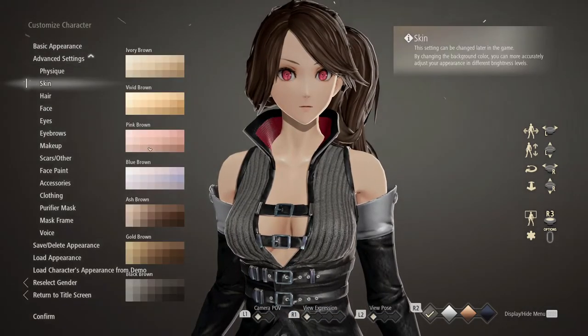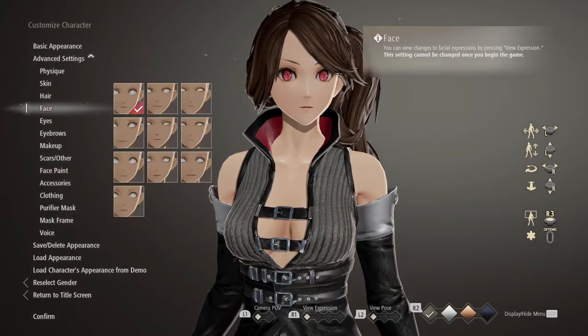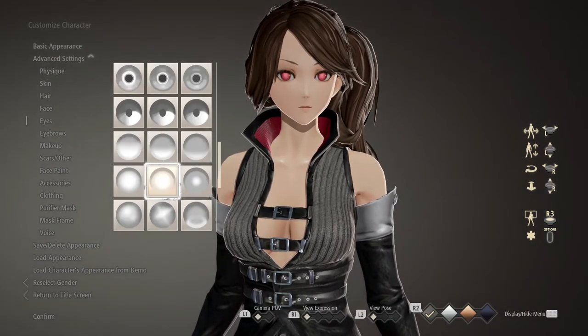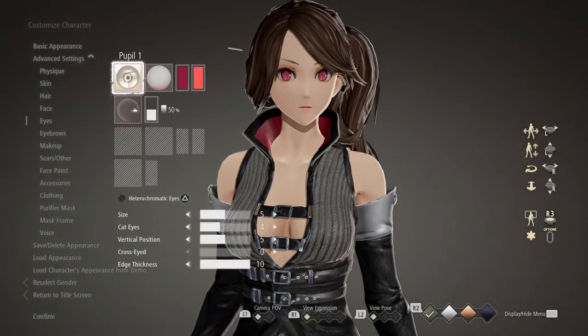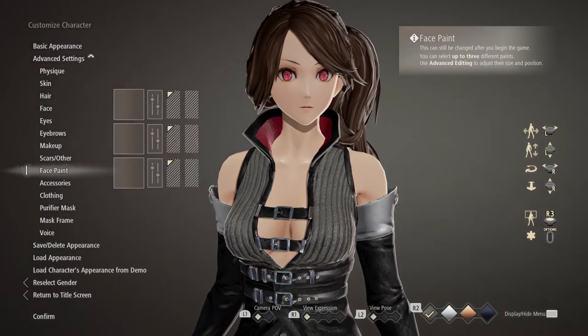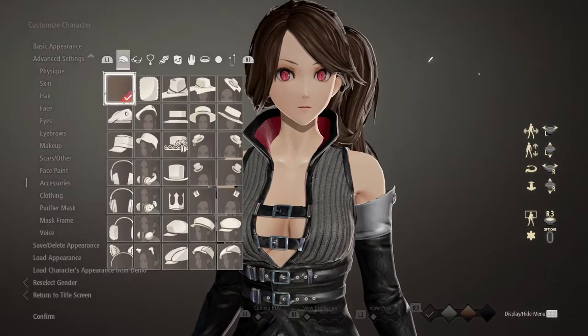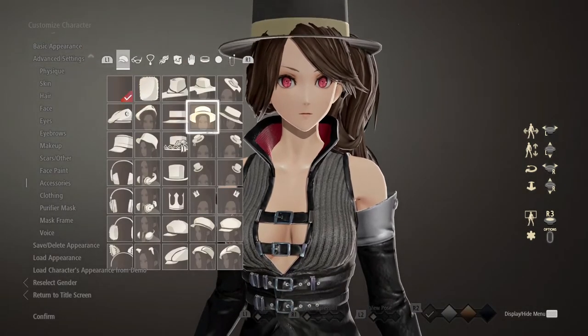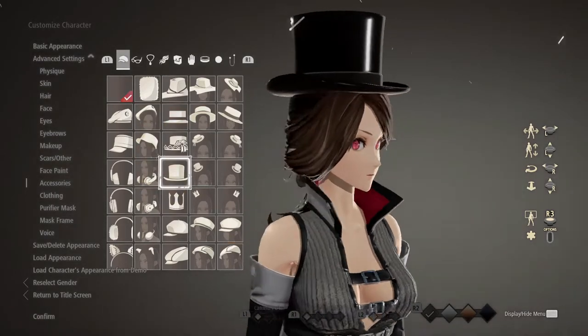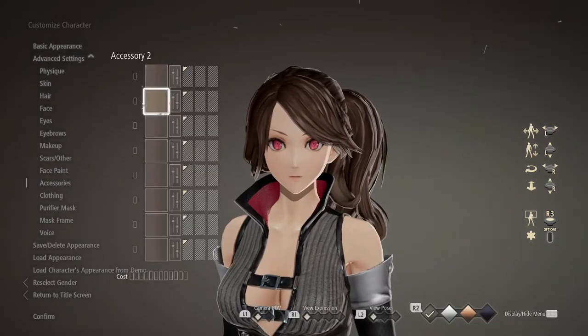You've got advanced settings such as your physique, your hair, your skin, your face, and your eyes as well. I found it really cool that you can actually change your irises to however you want them to be. All the other bits and bobs like your equipment - you can put accessories on them such as hats. Who doesn't want a lovely hat on your character? Like a little tap head, if you want to go the extreme.